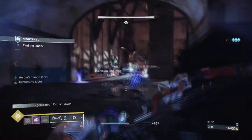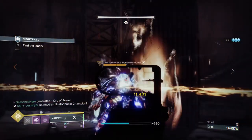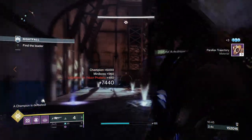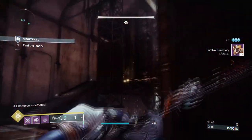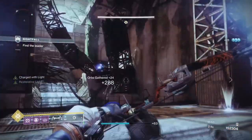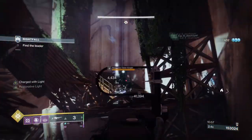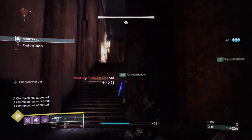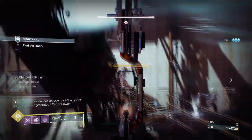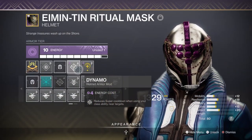If you go that route, be aware that in some higher content you may not always be able to collect your wells if they end up in a difficult area to reach in time. I would advise looking into the Seeking Worlds mod for extra cover just in case. Our intellect stat is at a good spot of 70, so we don't need to invest further there, but adding the Ashes to Ashes mod is also useful for reducing the time it takes to get your super up.